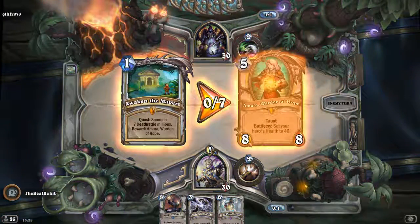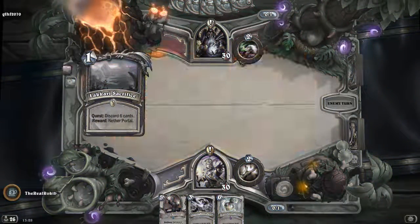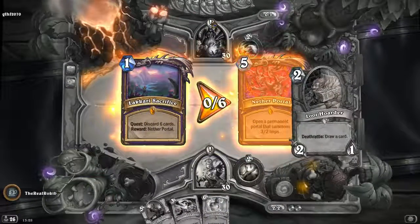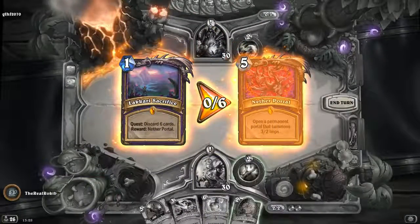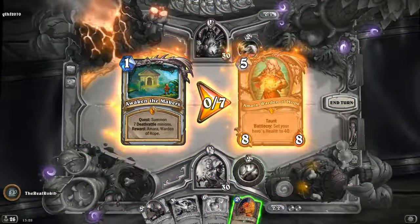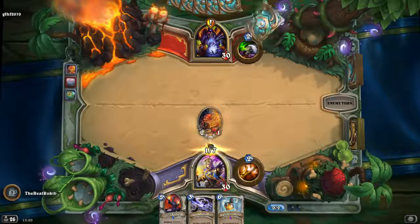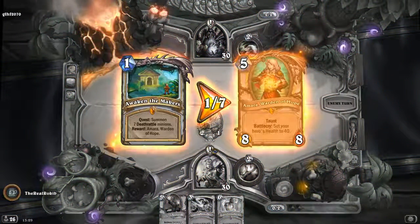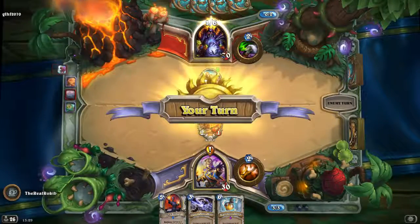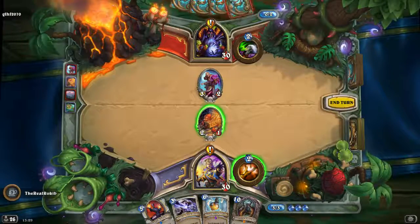Five damage to all minions except dragons — Dragonfire Potion, costs six. It's an interesting one. My opponent can see the quest too, and this is the card you get for it. Looks like you've done a quest as well! Their reward is Never Portal — open a permanent portal that summons 3/2 imps. Mine is taunt: set your hero health to 40.